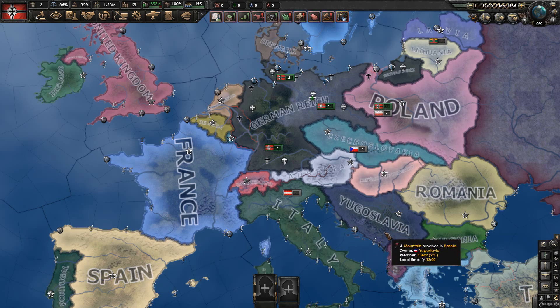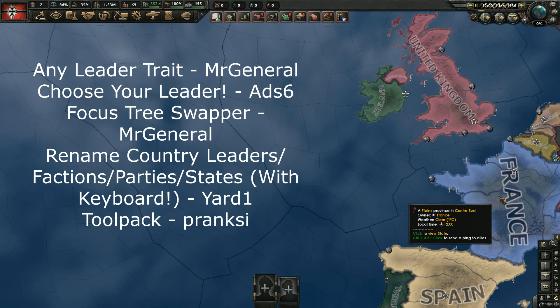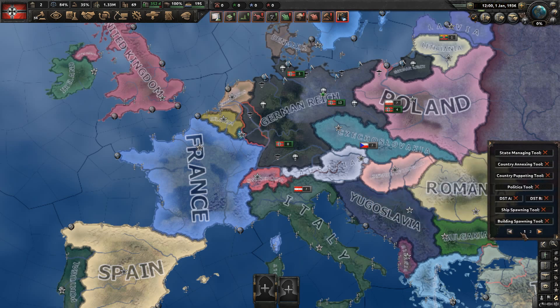You'll need a few mods listed on screen. Once you have those mods, you can go here to look at Tool Pack, and it'll bring up this two-part menu. You're going to be sticking to the first part more often than not. Now you have a few tools here. We'll start with the State Managing tool.